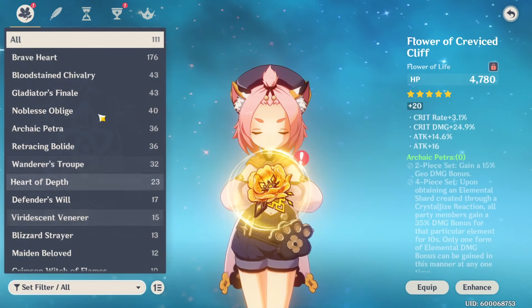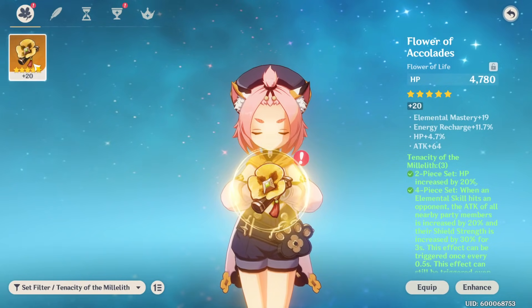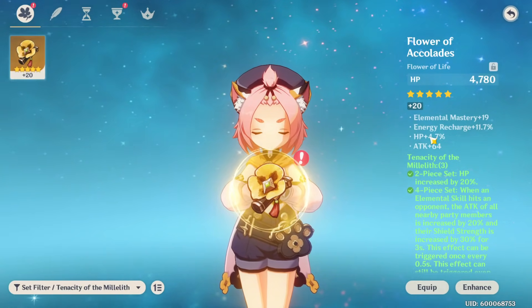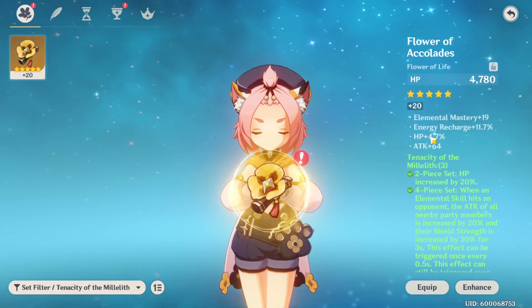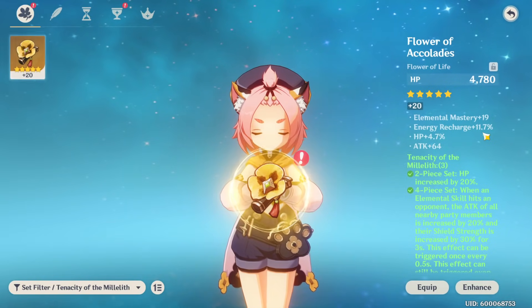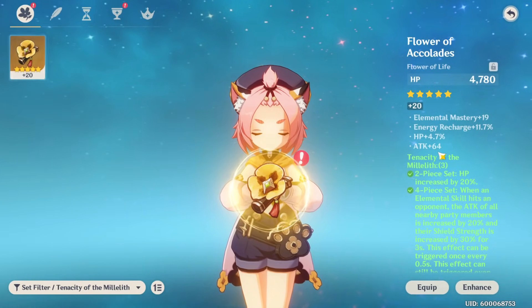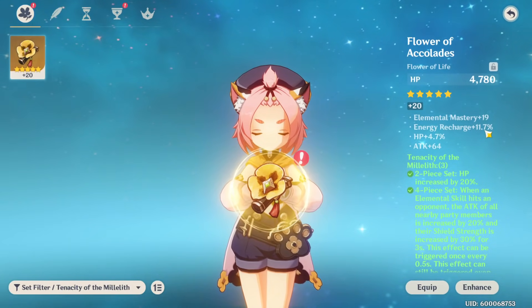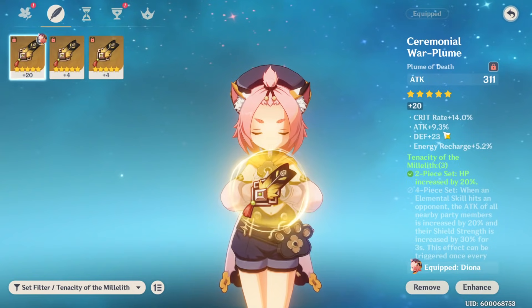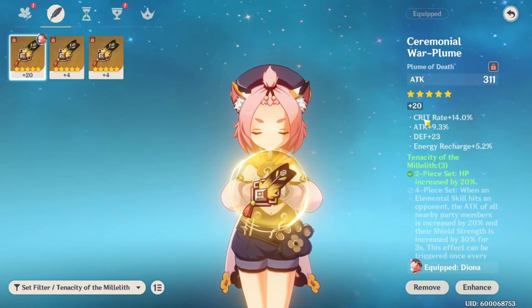I have some pieces on Diona which I'll be showing you guys. So for the Tenacity set, there's this piece right here which had Elemental Mastery, Energy Recharge, HP. I rolled it to see what it would get on the fourth piece - we rolled Base Attack four times and then Energy Recharge once. Unlucky. This one rolled 14% crit rate and attack percent, so this is a really good piece actually.